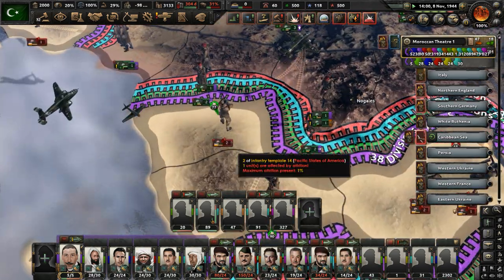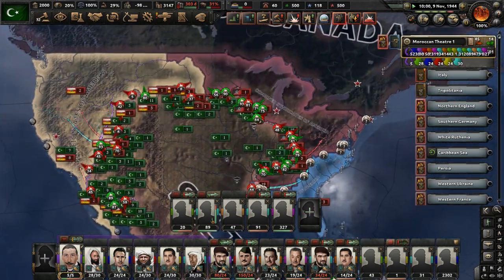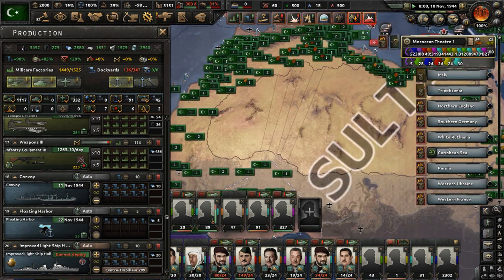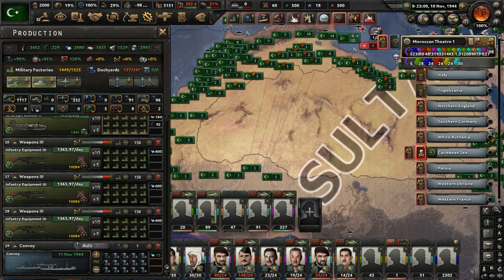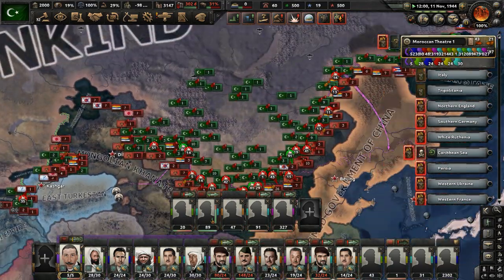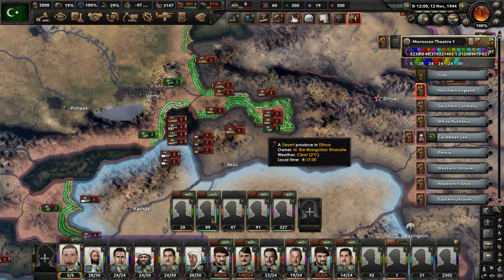Let's make tons of convoys for now. We're eventually going to have to deal with a naval invasion of Japan, which I'm not looking forward to. Once we make more major breakthroughs in Asia, that's going to happen. We've got to really space out these divisions better — they're going to get encircled. Some enemy troops are trying to push forward in Afghanistan; these troops have no equipment or manpower.